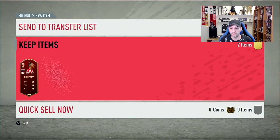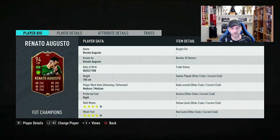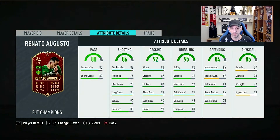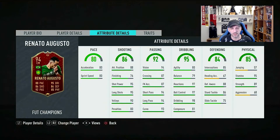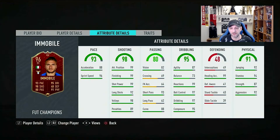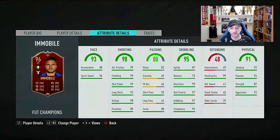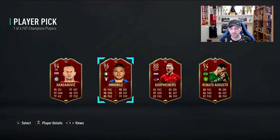Let's see pick number two - Immobile and Renato Augusto. This is an interesting pick. I played with Immobile in draft and it wasn't a bad card as a CM or CAM. Immobile - we did a nice review on him, he's a great finisher, not a bad card. So I'm going to go with Immobile, outside of her trade. Let's go with Immobile.